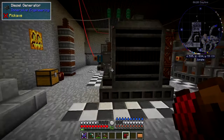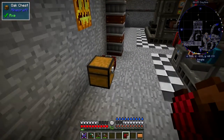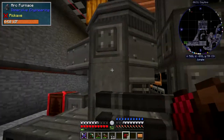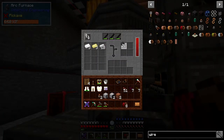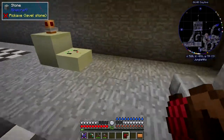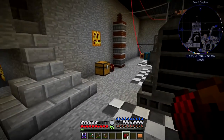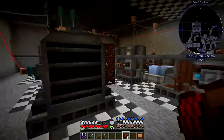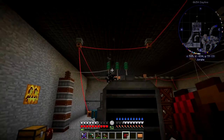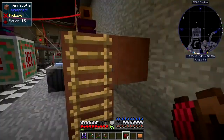There was also a problem with the generator. Let's just see what I've got — I've got some coke dust, and I can make some steel. I've got some iron, no problem. Put this in here and we should be able to make some steel. Last time I did this I clicked it and it didn't work, but it seems fine now. I'll leave that running — one of the interesting effects might be producing so much pollution that we get mining fatigue.